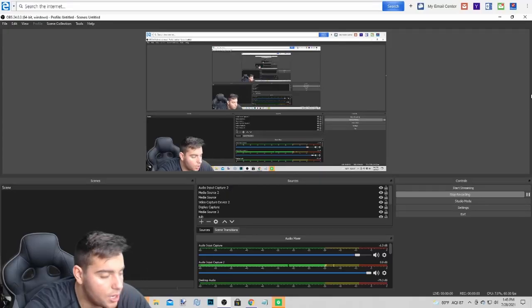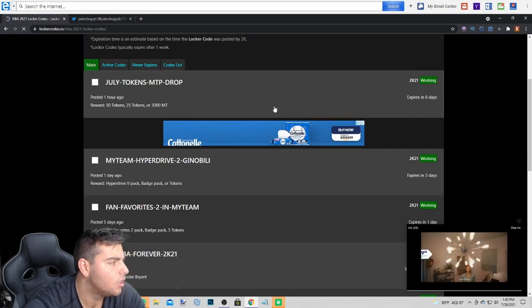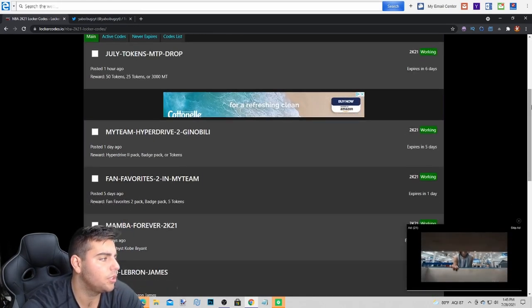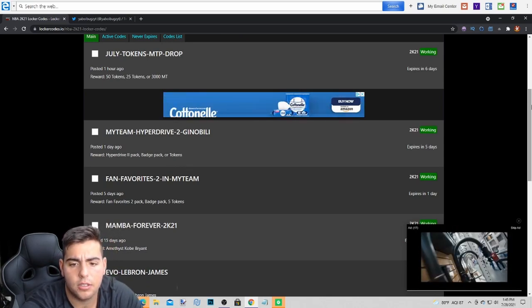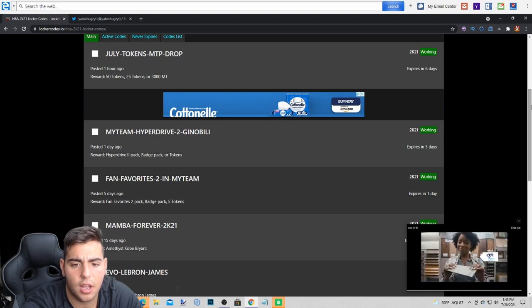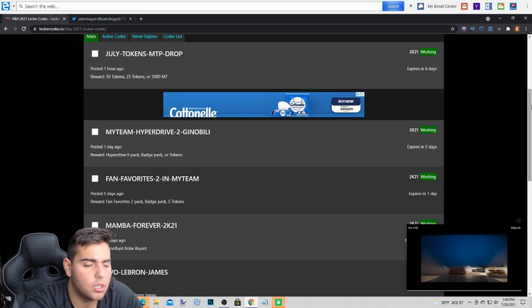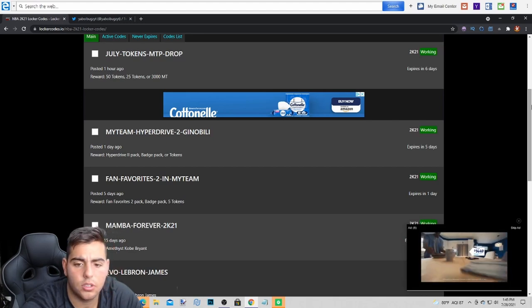All right boys, here we go. Here's the locker code — you can pause the screen if you want: july-tokens-mtp-drop. I'm actually gonna type this one in. July-dash-tokens — you can pause the screen if you want these.